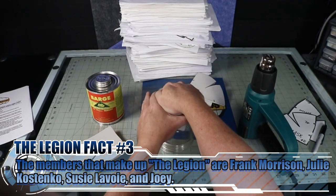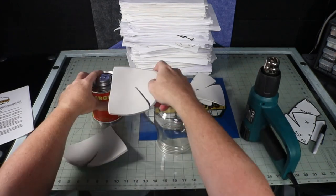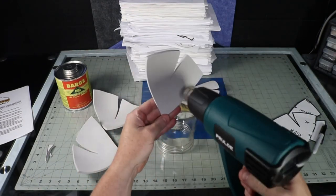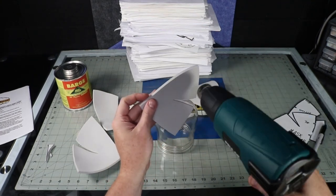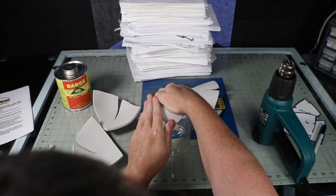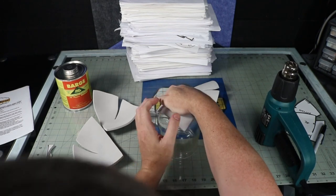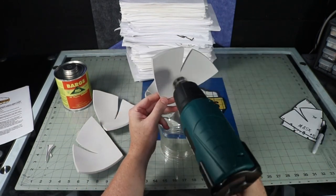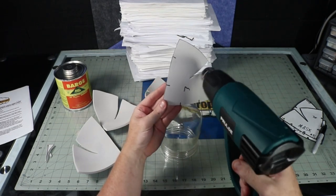To prevent your seams from pulling apart on these curved areas, use a heat gun to warm the foam up and make it pliable. Push the heated foam over a round structure — I generally use a glass globe cover for my back porch light. Hold it onto the surface until the foam starts to cool and it will maintain the curve. This step helps your foam get closer to its final shape and reduces the amount of pull on the seam lines during glue-up.